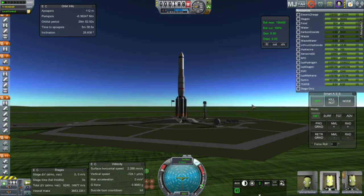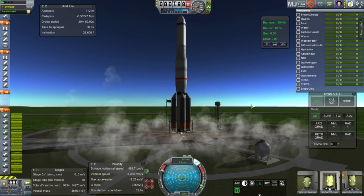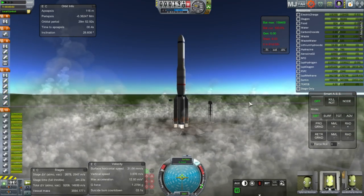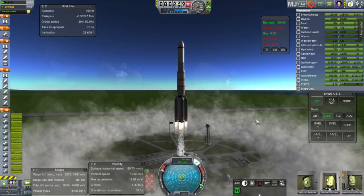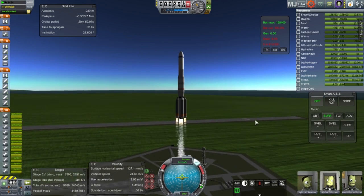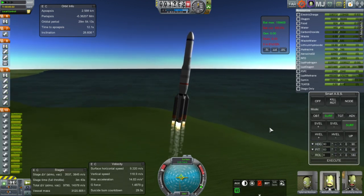Getting ready — ignition, all engines on, and launch. At 3,500 tons, that's a bit heavier than the Saturn V, about 16% heavier. But the payload to the moon is 75 tons, which is about 66% more than Saturn V's payload to the moon, which was about 45 tons.